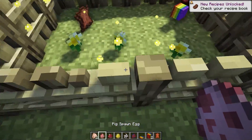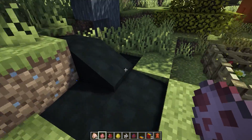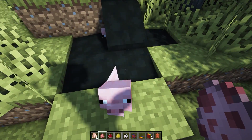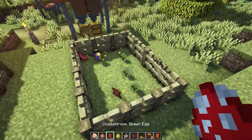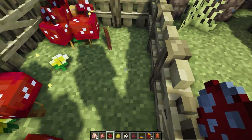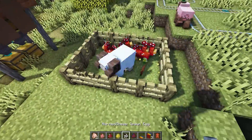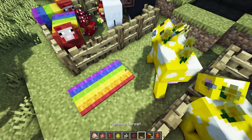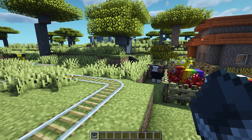This next Minecraft mod is called Earth's Mobs. It adds some mobs from Minecraft Earth, such as the pig — when you put the pig in mud it will develop a muddy pig texture. We have the Cluck Shroom, which is a chicken-mushroom hybrid, the Moo Bloom, Horn Sheep, and the Rainbow Sheep, which you can use to get rainbow carpet, which is really cool.